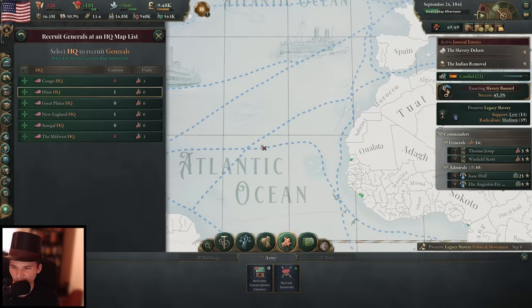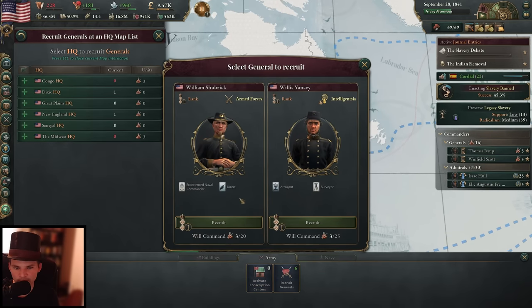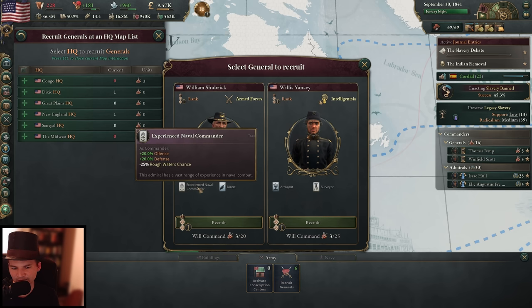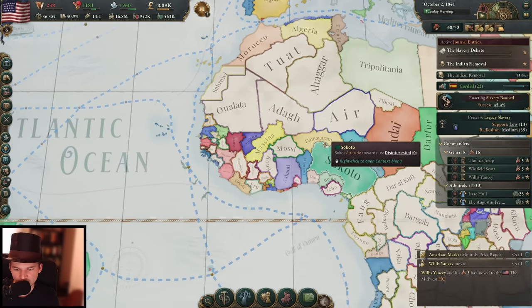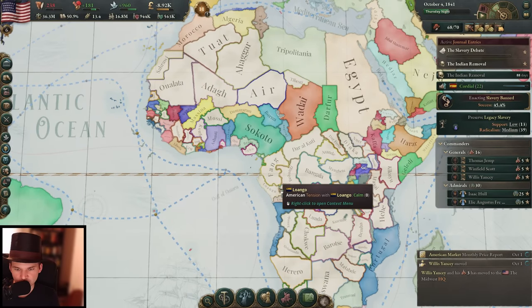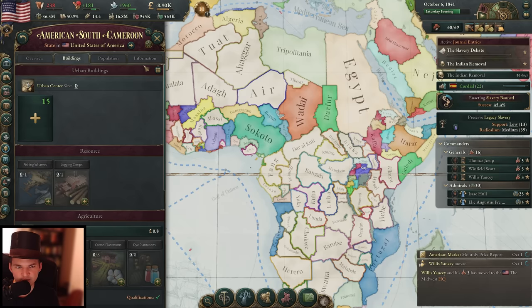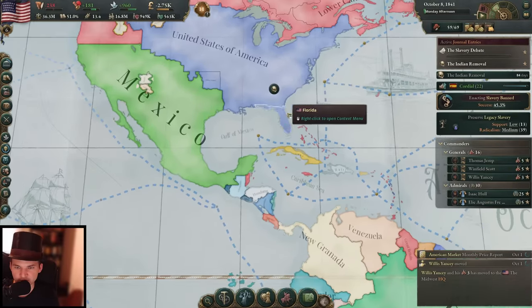Wait — why do we have a Congo HQ? I mean I'm building a colony there, but let's go ahead with the Midwest instead and get another one there. The intelligentsia general has a better command limit versus the armed forces one who has naval fighting experience — let's get the intelligentsia one. With that we have boosted our army a bit. Looking at Congo — of course I'm starting to take territory there but it's still very slow. We do have American South Cameroon at the moment, so we could already build something here.